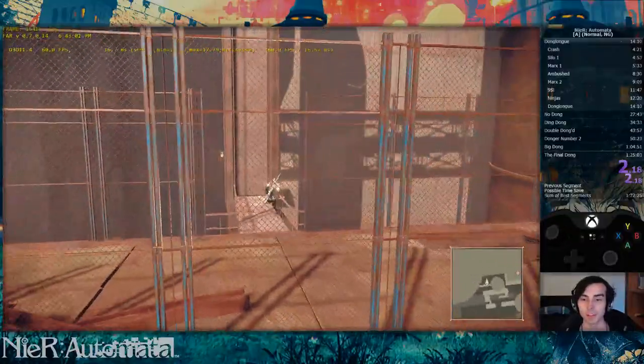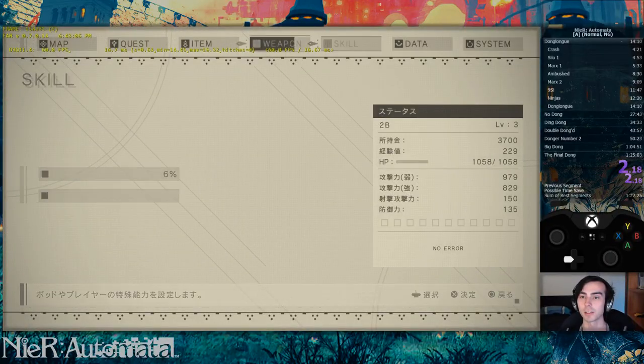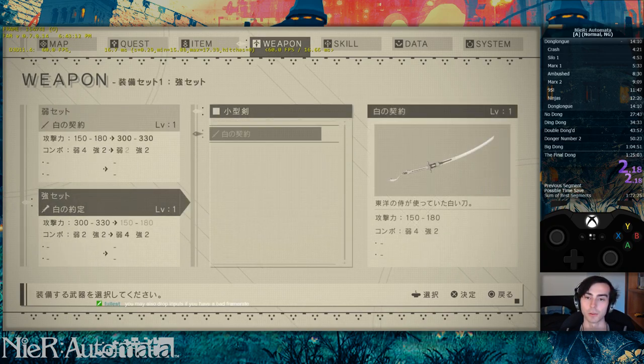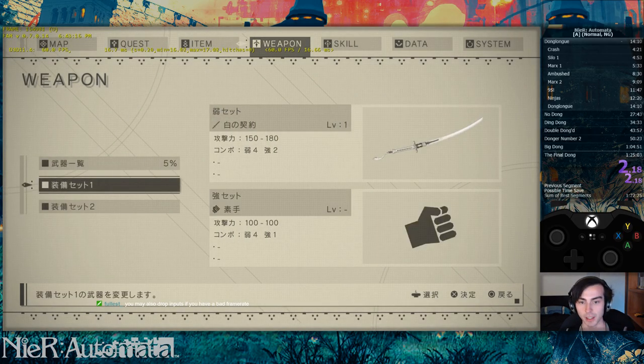One other thing you can do — which is seen as a noob strap, but you really should be doing this until you can get it consistently — is go into weapon set 1 and swap out the heavy slot for barefist. It's really important. You can also drop inputs if you have a bad framerate, since the only frames that accept your input are the ones that are actually rendered.